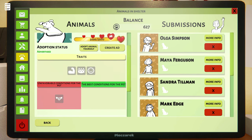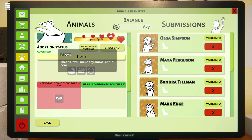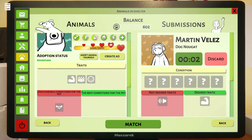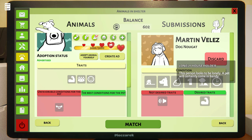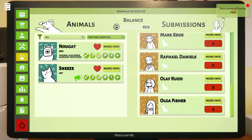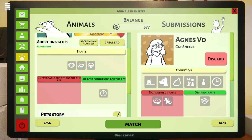Let's take a look. Nougat should not be in a home with kids. Nougat is brave, dominant, kind of bossy, and would be good with elderly or people who want peace. What's funny is the people who are adopting — it's the same people over and over. Martin is the only person at home, that's really what we care about, so we'll get some extra points there. Martin has no cats but there are dogs — I think that'll be okay. We are going to match. Sneeze needs someone with a lot of free time who likes to chew. This person has a lot of free time — that is perfect. We're going to match. Yep.